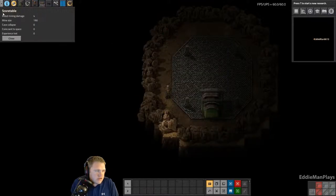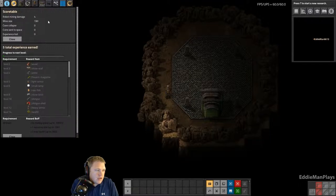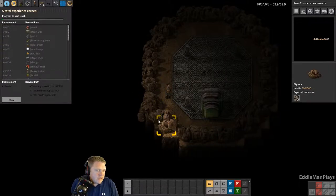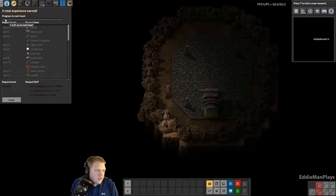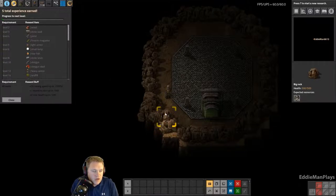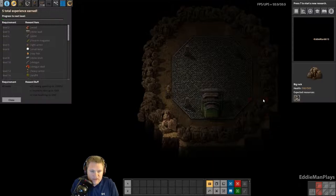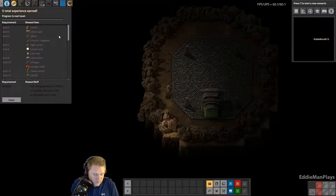There are coins, the score table, and your market — let's close that. So as you mine these rocks, the progress to the next level — you gain experience points. In older versions of the game I used to collect stone and send it up to the surface, but they've changed that. Now we're in 0.17, so things are a little different. Still fun though. As you progress to the next levels, you unlock reward items to buy with coins.